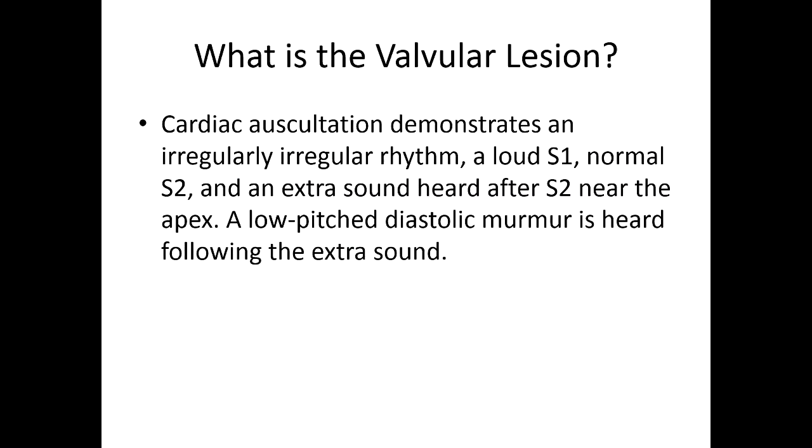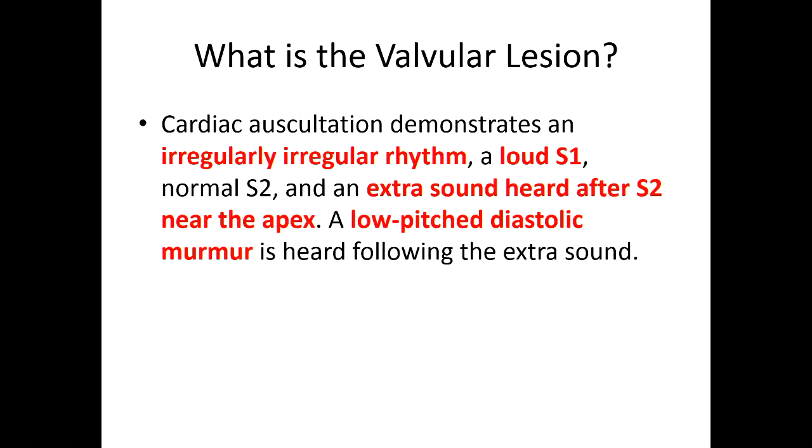Next one. Cardiac auscultation demonstrates an irregularly irregular rhythm, a loud S1, normal S2, and an extra sound heard after S2 near the apex. A low-pitched diastolic murmur is heard following the extra sound. Mitral stenosis — and what are your clues? Irregularly irregular is your first clue, because they often present with AFib. There's a loud S1 — if they tell you there's a loud S1, it's going to be mitral stenosis. This extra sound after S2 is the opening snap, followed by a low-pitched diastolic murmur. These are all word-for-word from a board prep book, so this is exactly what you're going to be seeing. These test questions are going to be littered with these buzzwords that will help you figure out what the lesion is. Mitral stenosis — good job.